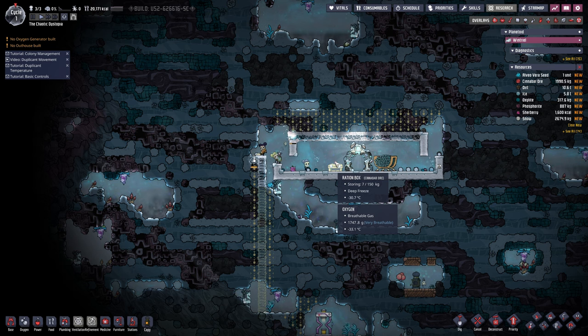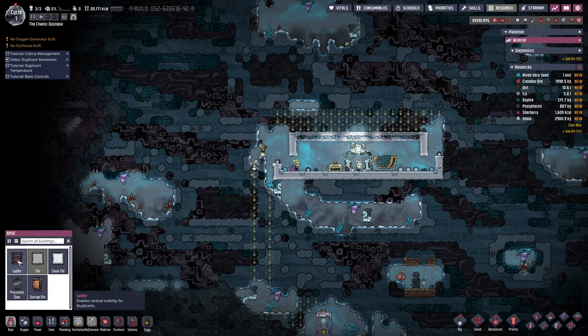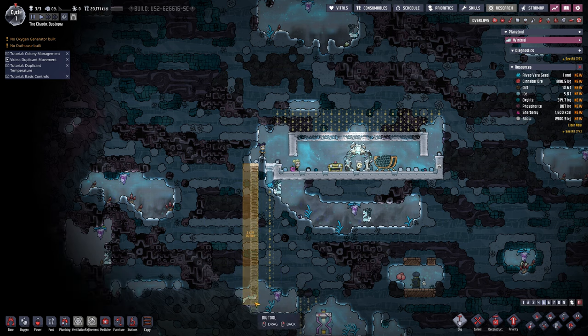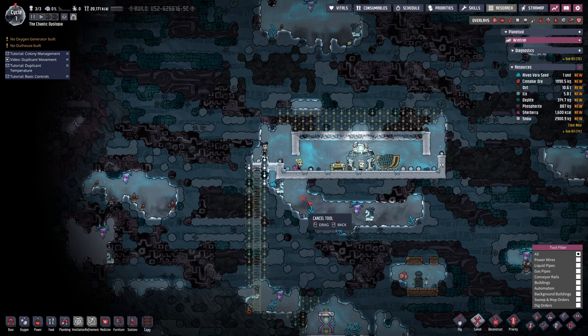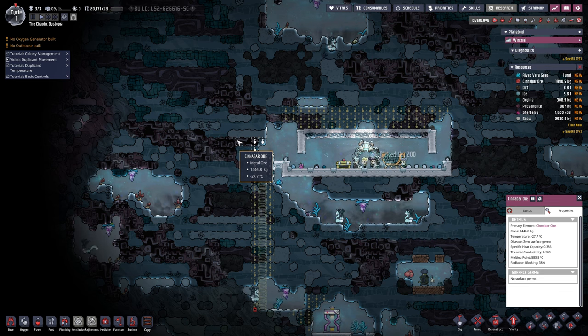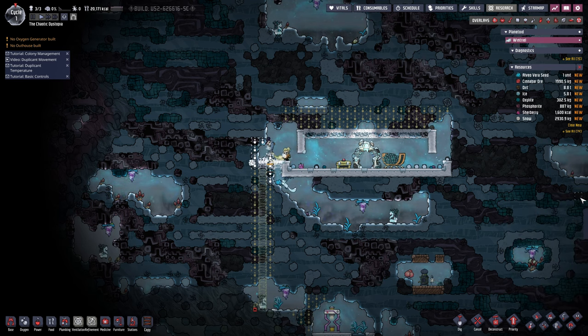That ladder is not where I want it — I'm glad I noticed that. We need to build a ladder here, then the ladder goes here, and then we're going to dig all this out. We'll dig that out as well. This I suppose we can leave for now. I know we get a ton of mercury from this cinnabar ore — I'm going to call it cinnabar oil probably this entire playthrough, so I do apologize about that.